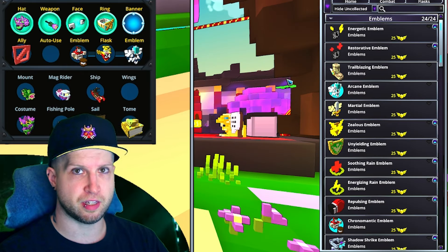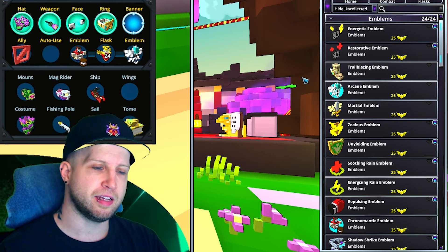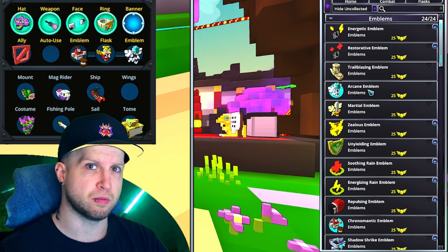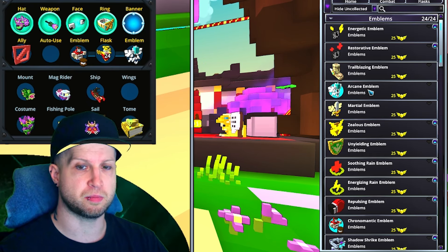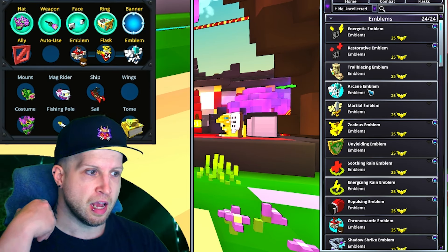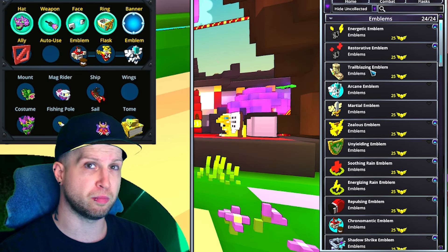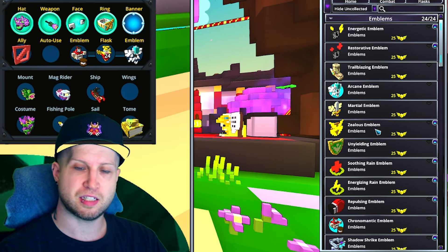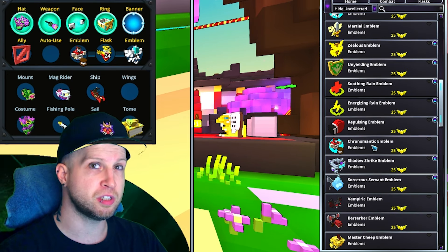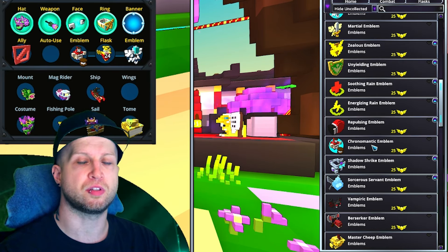As for the emblems, unfortunately with Trove's new end game — the Long Shade area — it's kind of forced all of us to always use the Arcane Emblem. Once upon a time there was a point where you didn't have to use Arcane Emblem and you could experiment, but now since we just need raw damage, you're kind of locked into always using this one. For your side emblem, that's up to you. You could use Trailblazing if you're speed farming, Zealous if you need the energy, Unyielding if you need the survivability. Chromatic Emblem will be the best in most cases because that'll allow you to utilize your abilities more often because of the reduced cooldown.